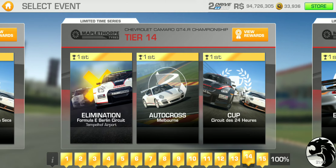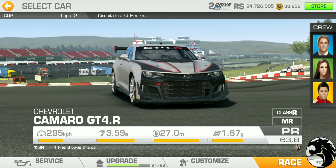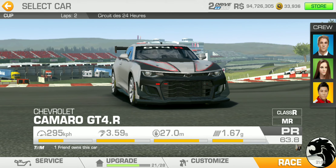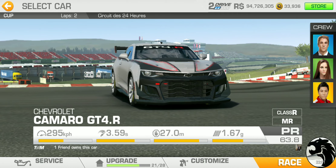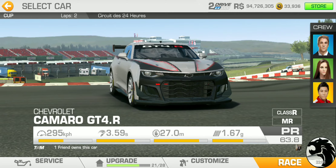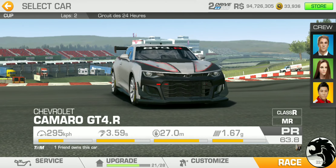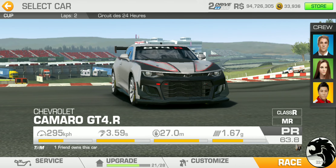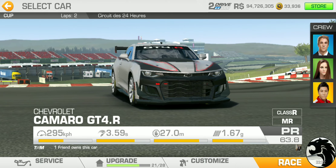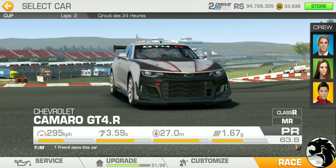Tier 14: Elimination at Berlin Circuit and autocross at Melbourne. And we've got a long 24-hour circuit — two laps — as the cup race. They've been preserving the long-format races for the end. This two-lap 24-hour circuit cup race with this car should pay out pretty reasonably well, considering it's a limited time series. PR requirement is 62.8.